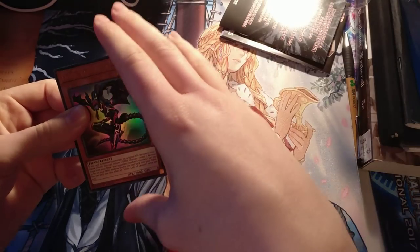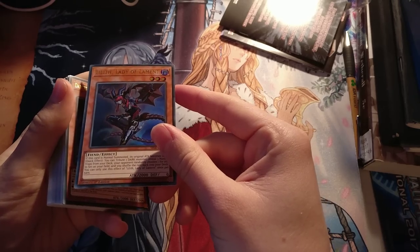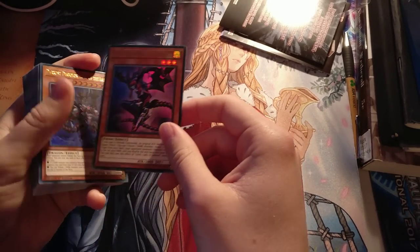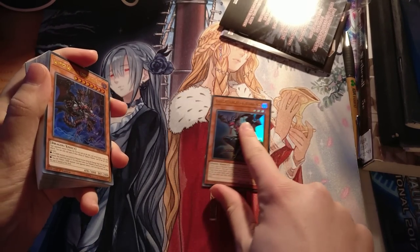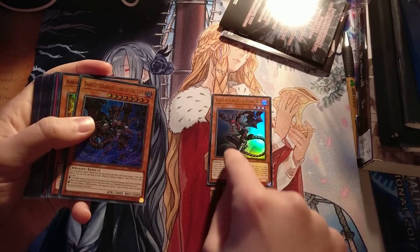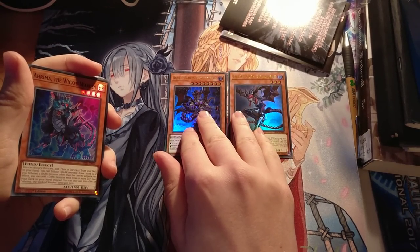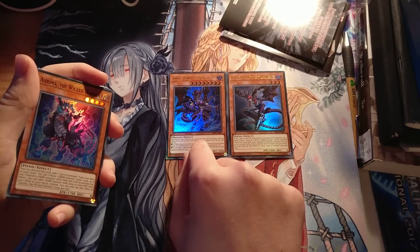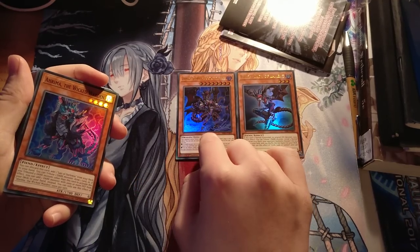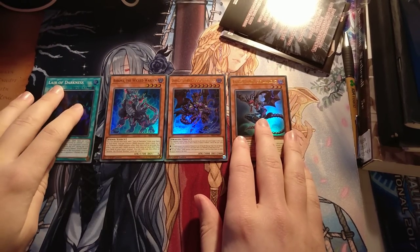Lilith is probably one of the strongest cards in the deck. She is Lilith, Lady of Lament. She allows us to tribute herself, or if we have the field spell, we can tribute any dark monster including our opponent's as a quick effect, to choose 3 traps from our deck, and our opponent selects one randomly and we get to set it to our field. It's really strong. And then Darkest Diablos, Lord of the Lair — this card is one of the retrains, so the original Diablos was part of the original deck which only Japan got, because it contained Crush Card Virus, which we didn't get until we got it as a prize card. These two cards are really strong, joined with Arima and Lair of Darkness, they build the core cards of this deck.